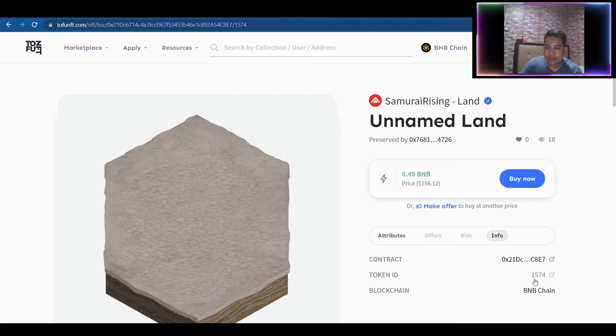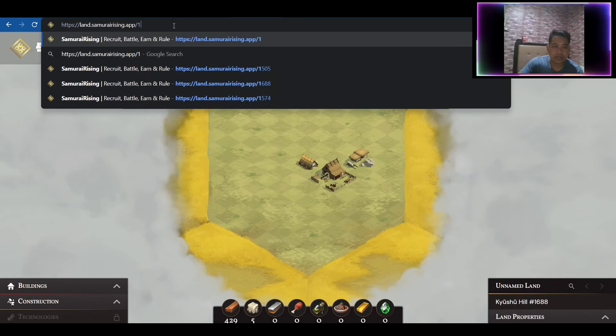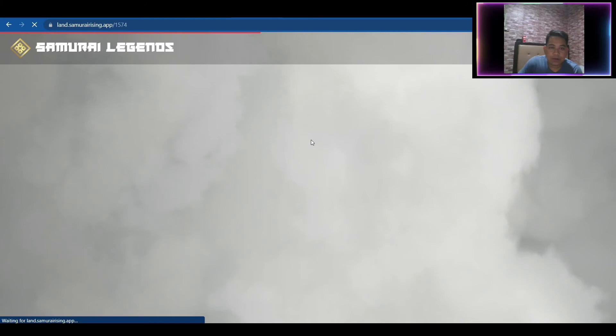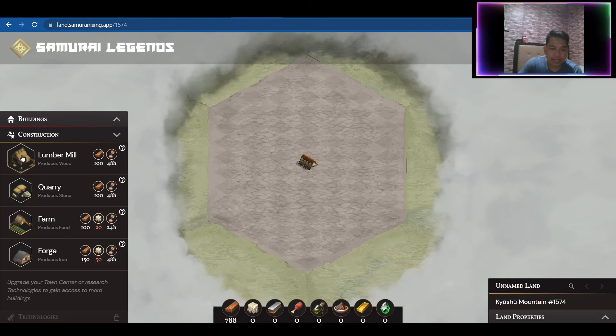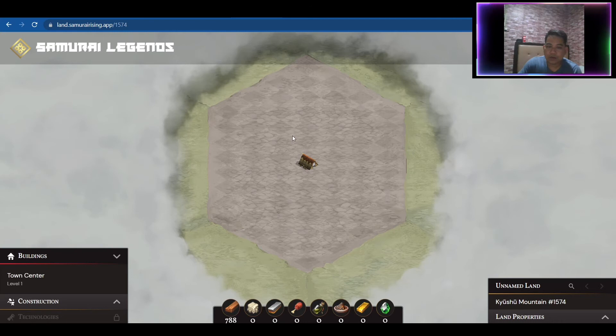If you go to TofuNFT, Mountain 1574 is only at $156 — so this is a great discount for buying a land in Samurai Legends. Mountain 1574 looks abandoned because it only has the Town Center and Wood as resources. He wasn't able to build the other buildings yet, but you could build a Quarry and Lumber Mill simultaneously, and once stone is available, also build Farm and Forge.